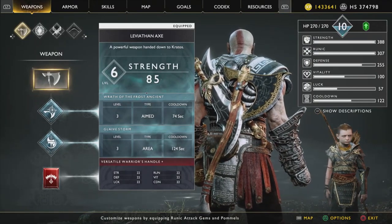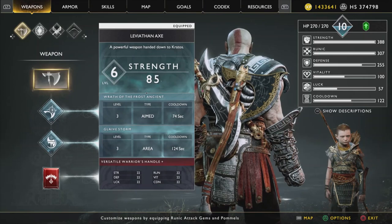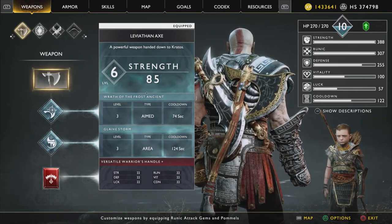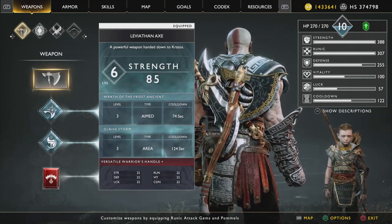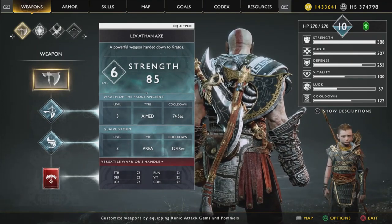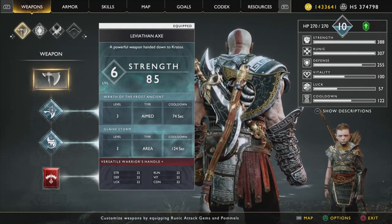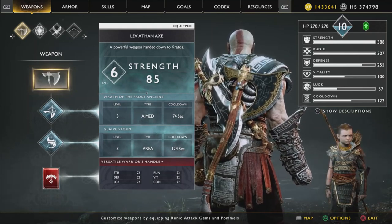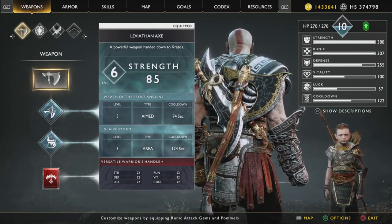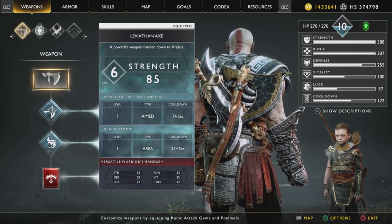Honestly, the most effective enhancement to this strategy is the Labor bonus, because that gives you the XP which you then convert into hacksilver. But even without that, the 9,000 hacksilver alone is really nothing to scoff at — that's probably more than you can get anywhere else in the game at one time. Thanks for watching and hope you learned something or enjoyed the video. Peace.